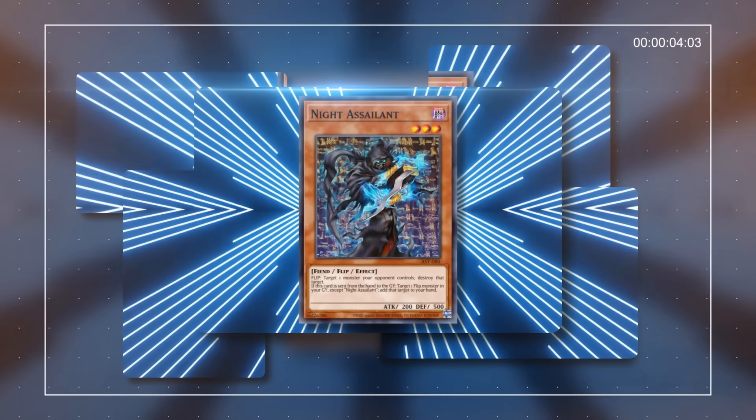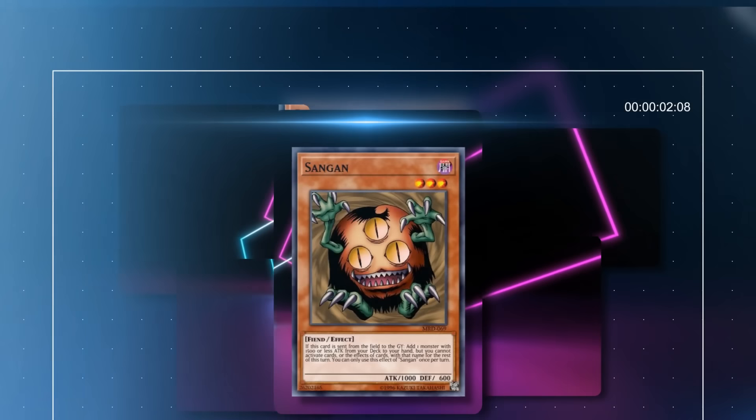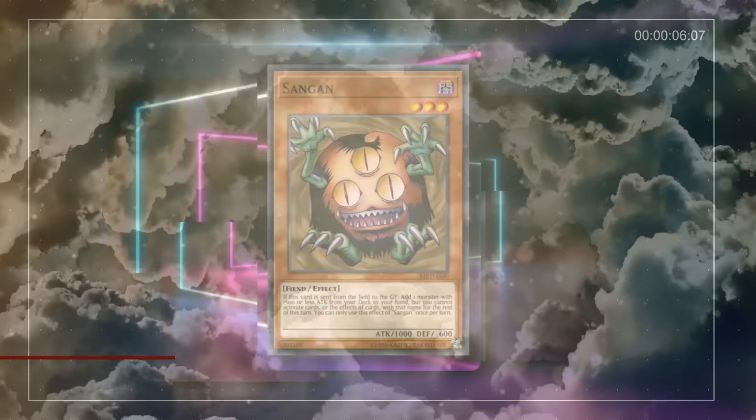Konami often makes mistakes with card design, which is why the Forbidden Limited list exists in the first place. However, sometimes they attempt to fix these cards by changing how they work instead of limiting how players use them, for the better or for the worse. In this video we've gone over some of Konami's worst attempts at errata-ing cards to balance them out.